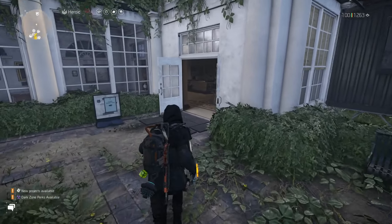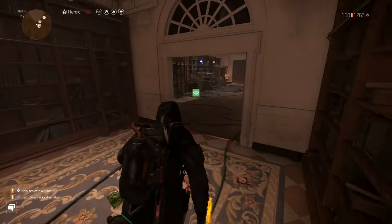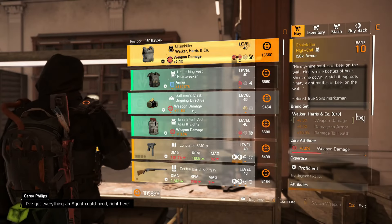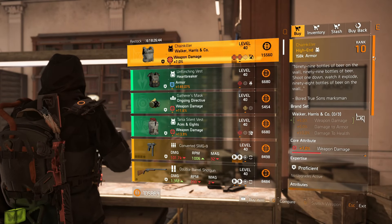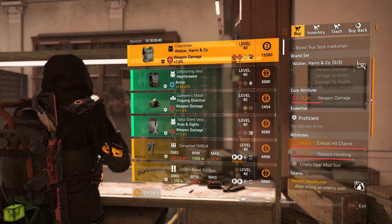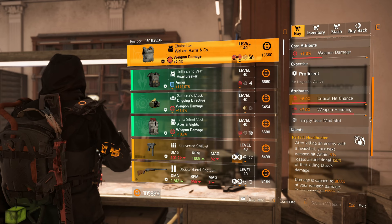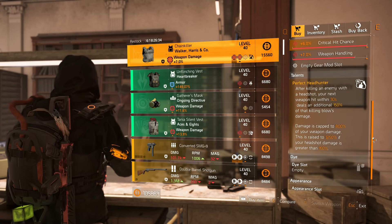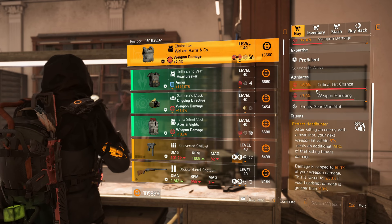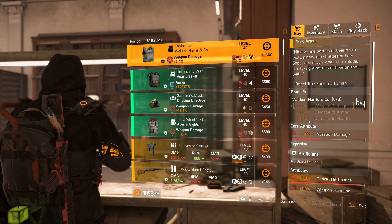At the clan vendor they have the Chain Killer chest piece — I use this one for my one-shot headshot build. It has weapon damage, crit chance, and weapon handling. You could switch out weapon handling for headshot damage. It has Perfect Headhunter, so if you need that crit chance roll, grab it and put it in your library. If you want to donate 20, you can.